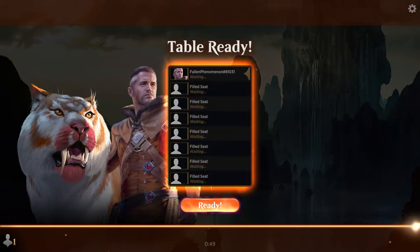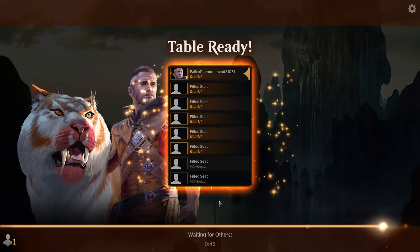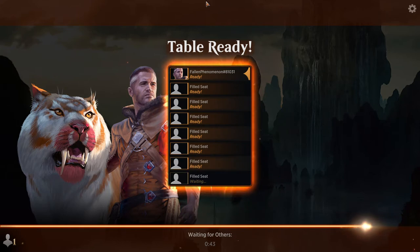Hopefully we can get an Ugin or something cool right out the gate. That'd be really cool, building towards Ugin in draft here. But we'll see what happens. Come on — just gotta hit the ready button.